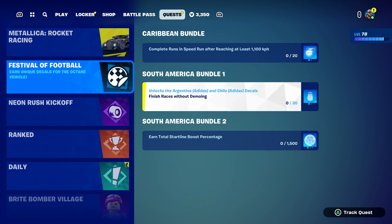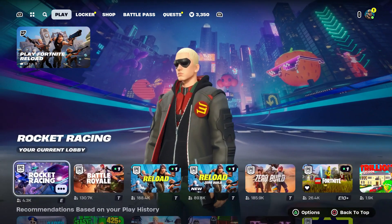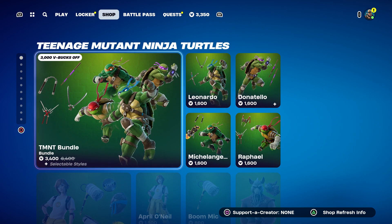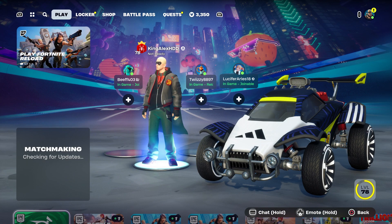One of them says: complete a run in speed run after reaching at least 1100 kph. Another says: finish race without the morning. And another: earn total star line boost percentage. I'm gonna show you that real quick. Let's do the speed run one first.